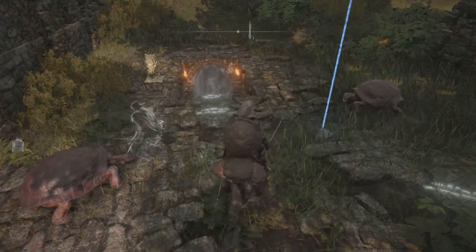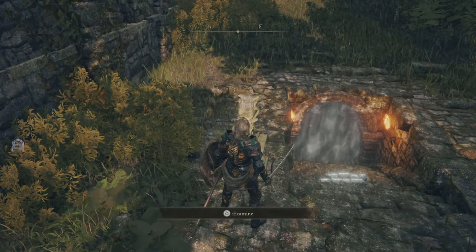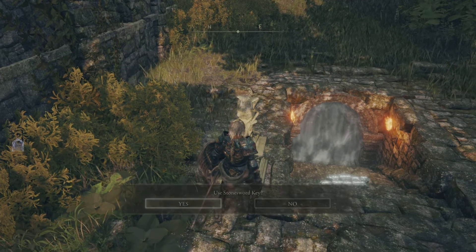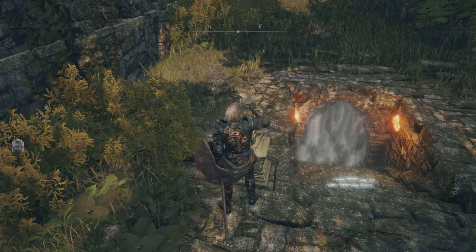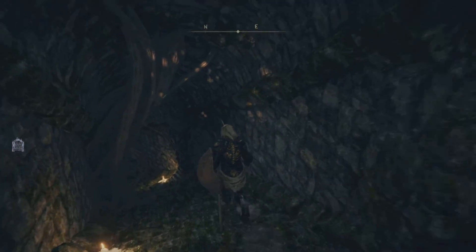We've just arrived at the location. This is the imp statue I told you about, so you want to examine it and then use the Stone Sword Key. Once used, from here we just need to go inside.